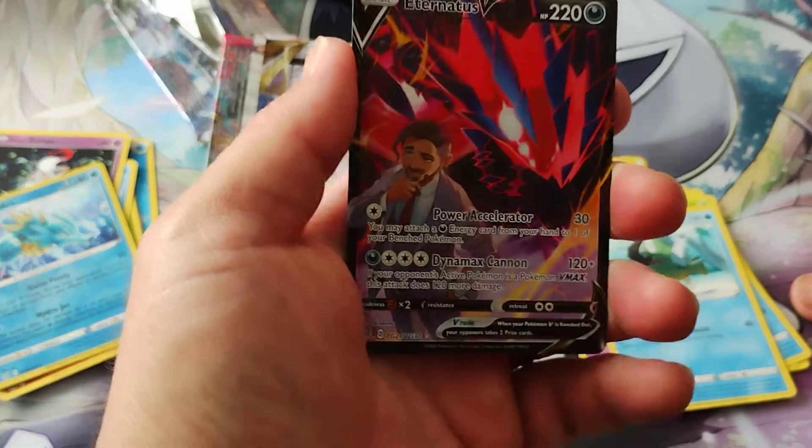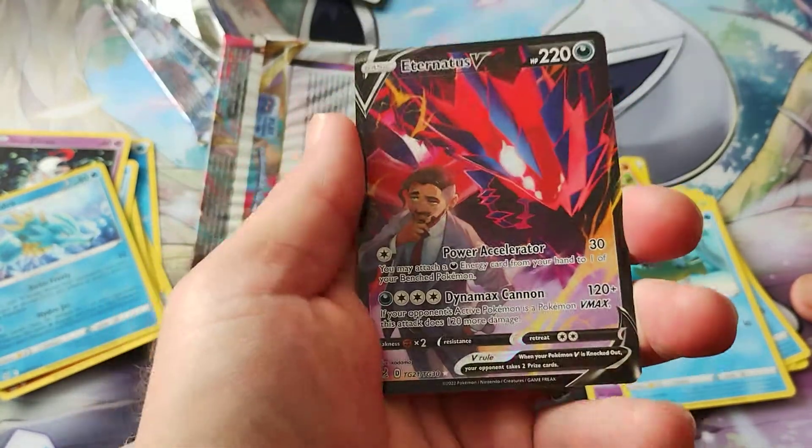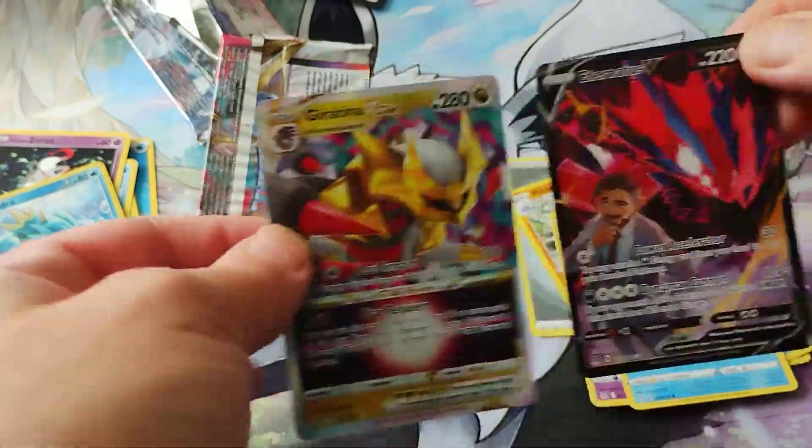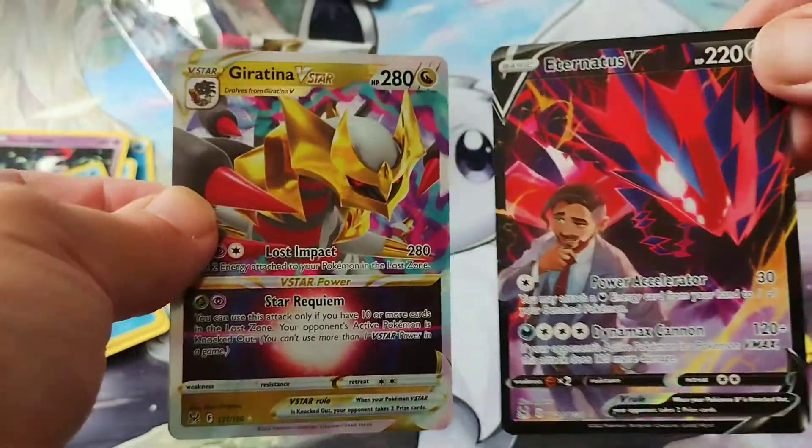Oh nice — we have an Eternatus V Trainer Gallery, really cool, I don't think we've actually pulled that one yet. And oh wow, a Giratina V Star! Really nice double banger pack there — we certainly needed that one.